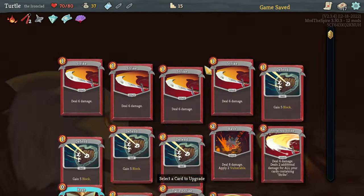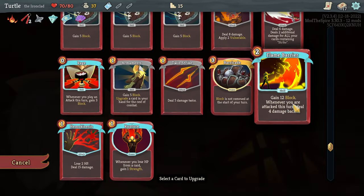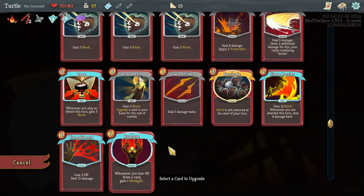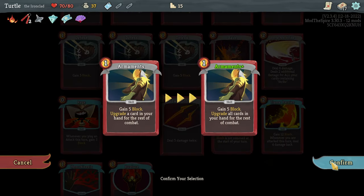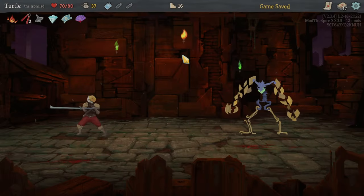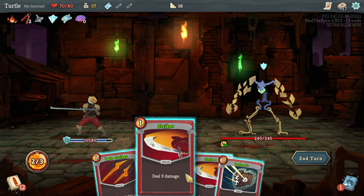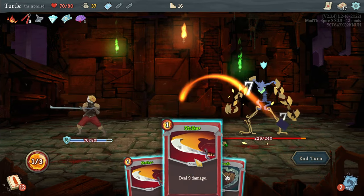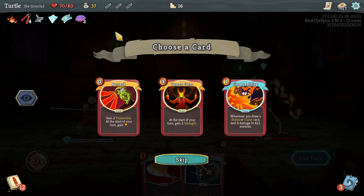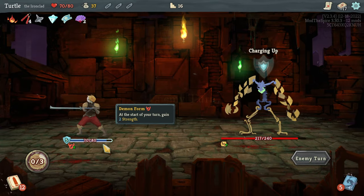And now we can actually upgrade — this is where it gets tricky. Barricade just lowers our cost to two, as you can see. Flame Barrier is more block, which is nice. That's two strength — that's pretty good. I think Armaments is going to be the one we want to upgrade — upgrade all cards in your hand, and that's going to be good. And here's our first boss. We're coming into this with pretty decent HP. This is one of the easier bosses I think — that we can do this and upgrade all of them for the rest of combat. That's pretty goddamn good.